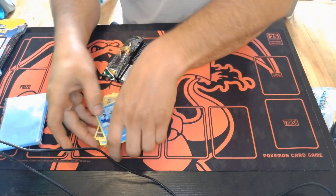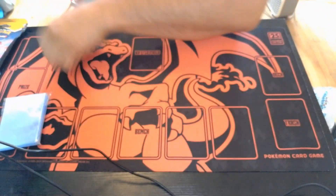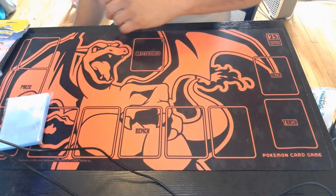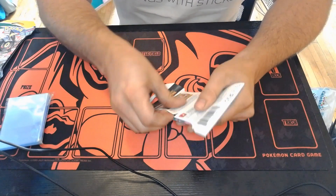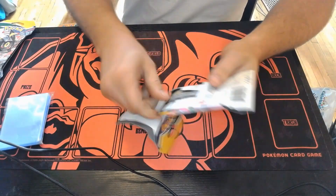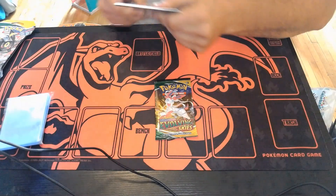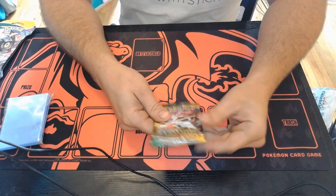It's just a non-holo Wishiwashi. One of the saddest Pokémon you could probably get. Evolving Skies has extremely brutal pull rates, so it kind of is hurting my soul to open these and not keep them sealed, but hey, screw it. I love that pack artwork.